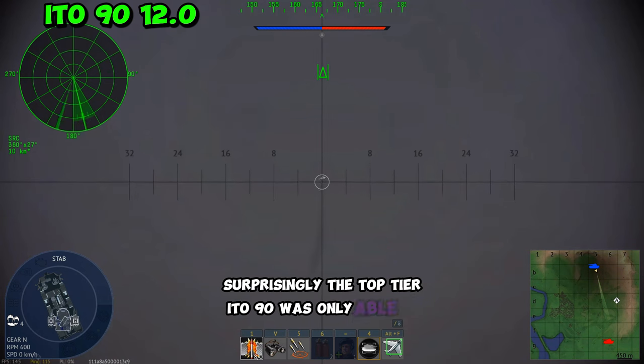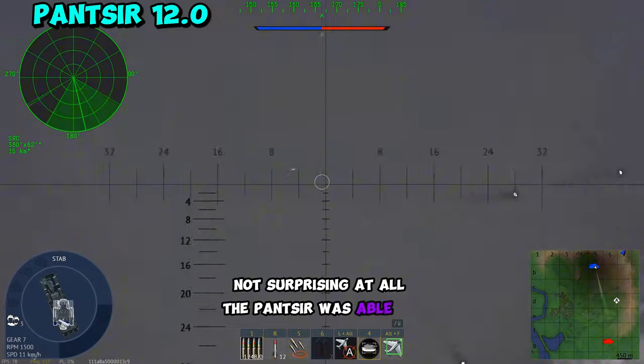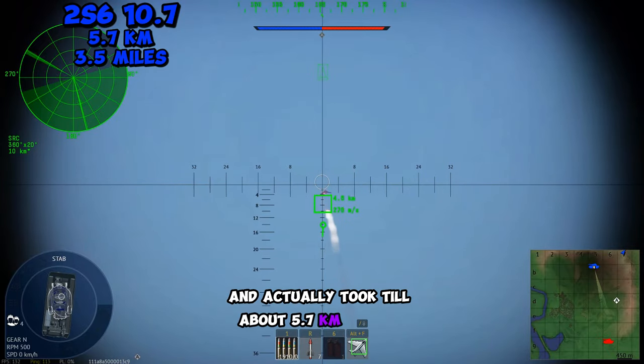Surprisingly, the top tier Ido 90 was only able to lock it at 7 kilometers. Not surprising at all, the Pansir was able to lock it immediately. The 10.7 Russian 2S6 actually struggled a little bit and it took about 5.7 kilometers to lock.